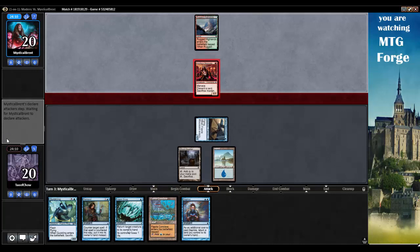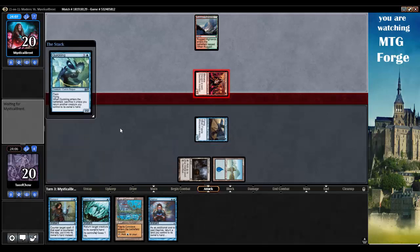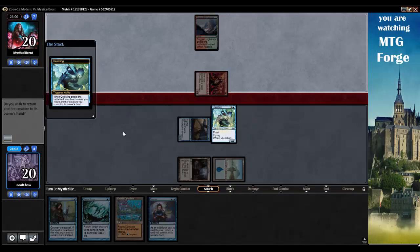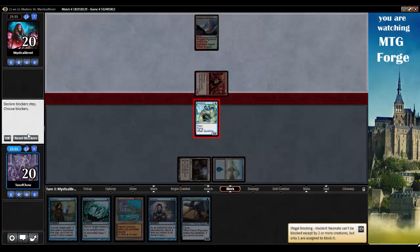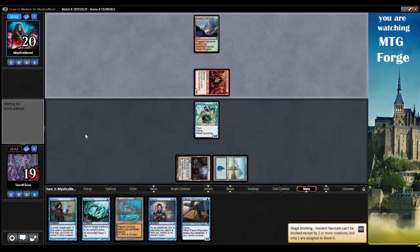They're going to swing in, so we'll go Quickling and return our Fairy Miscreant to hand. We'll block with our 2/2. Oh, it has Menace. Well, that's okay — still, get that Quickling in.